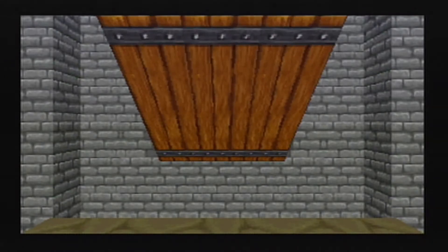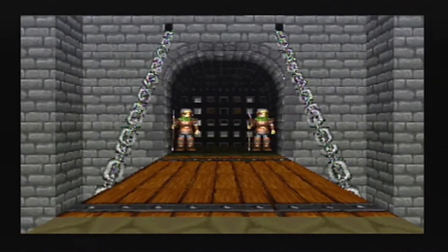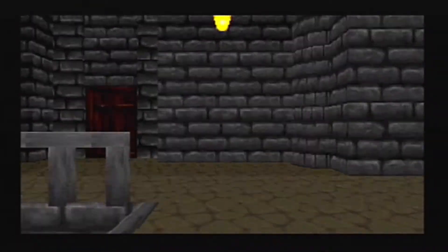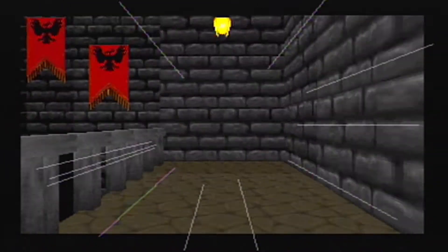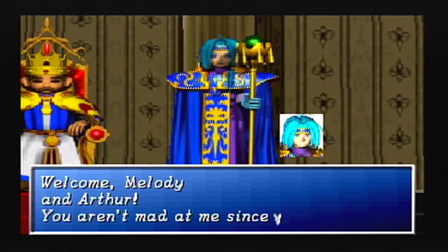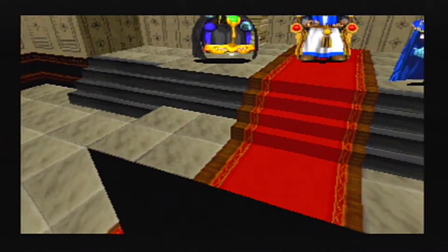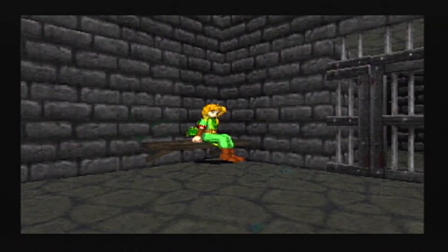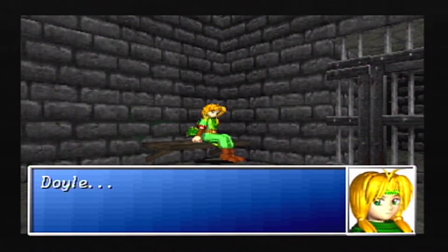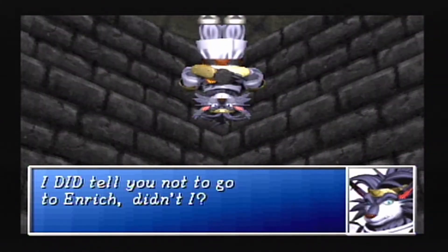We're going to head over to the castle over here. And once we're allowed entry, we're going to head inside and go over to this suspicious-looking wall, grab ourselves a Stamina Onion, and then head into the Throne Room, get dropped off into the dungeon below us, have a little more storyline and run into Doyle again. That guy pops up everywhere.